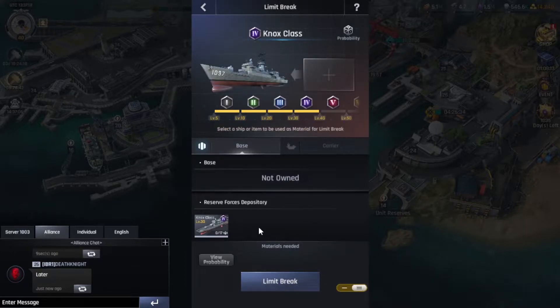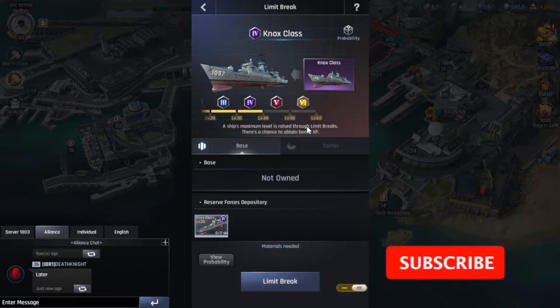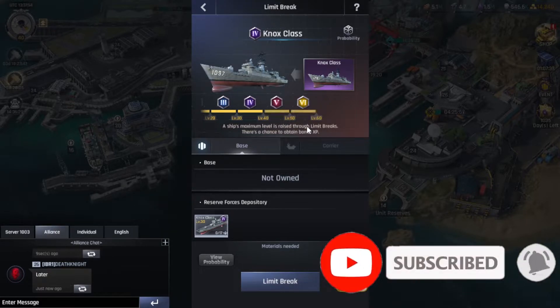I'm about to limit break it. Tier 6 is the max tier, shown in yellow, going up to level 60. Choosing this gives me a chance to boost it to tier 5 or tier 6. Either way I'll take it. If it turns out to be tier 5, I might tier it up to Duke. If not, I'll keep it at level 50 and check out tier 6 when it's max level.